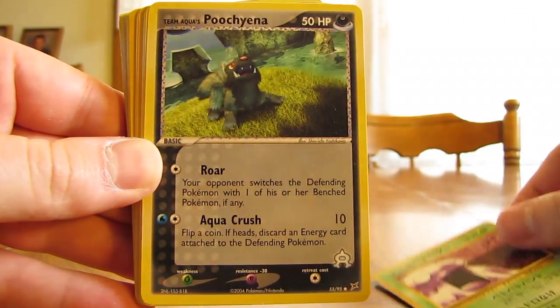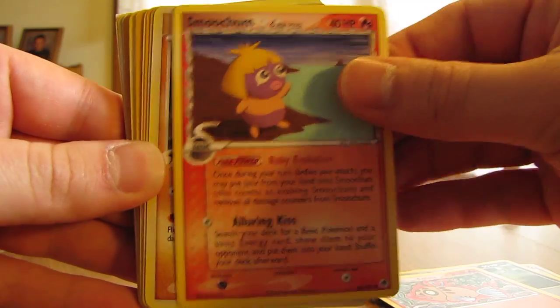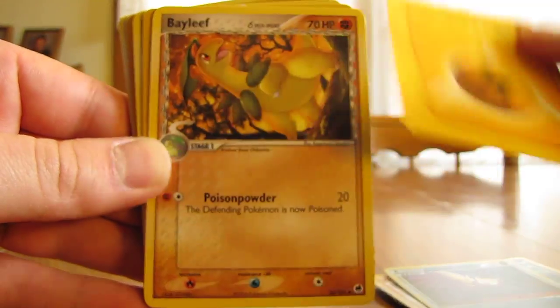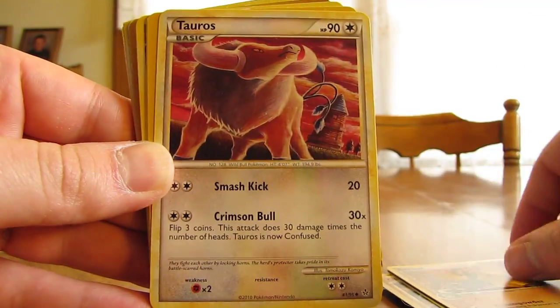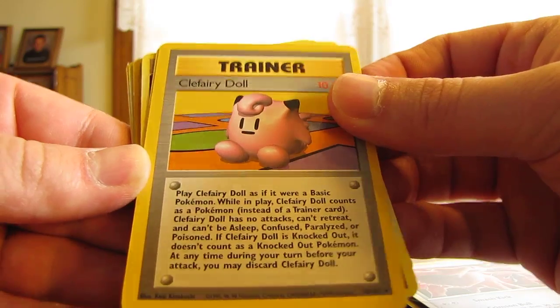What is that — Grimer, Puchiana, Phoebus, Smoochum, Gliscor, Stunky Reverse, Electric Energy, Bayleaf, Tauros, Clefairy Doll — that's a rare trainer from the base set, I believe.